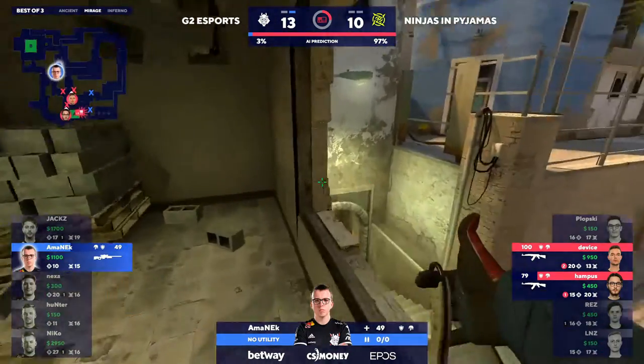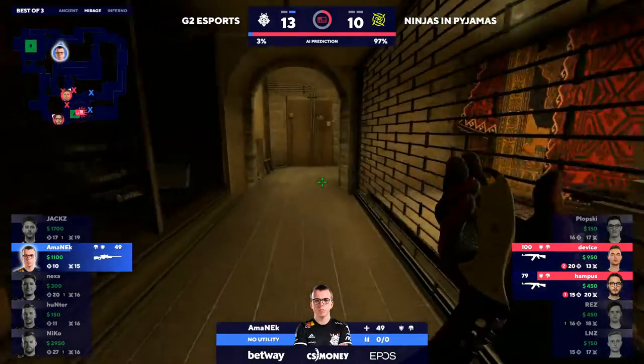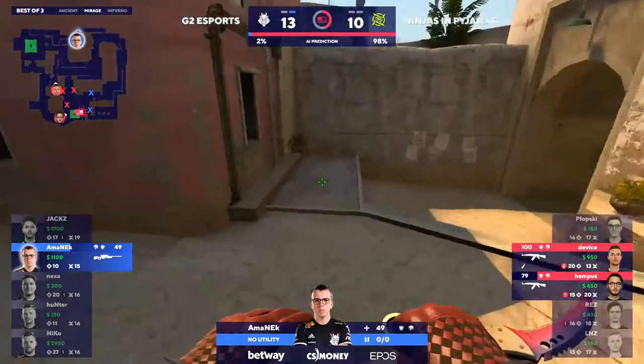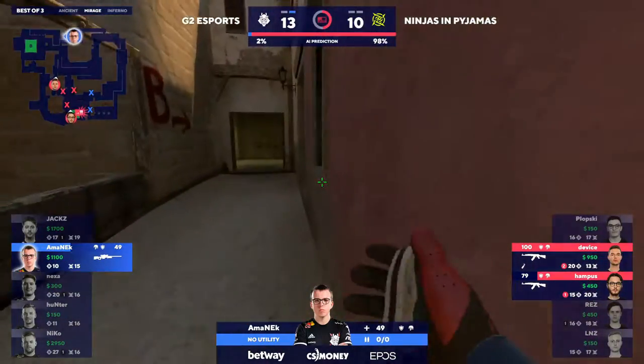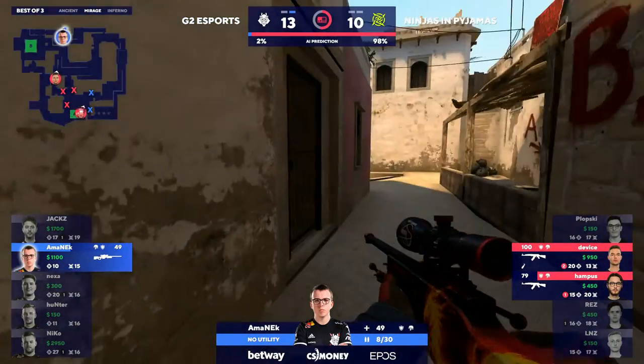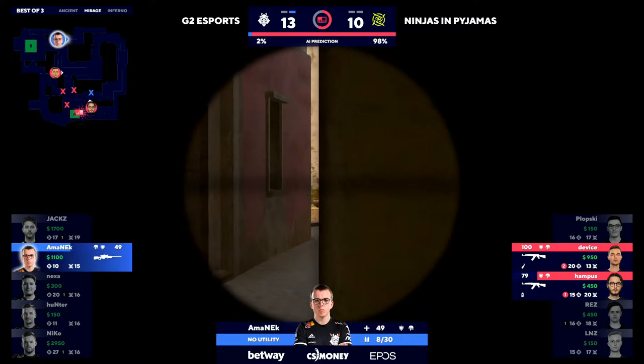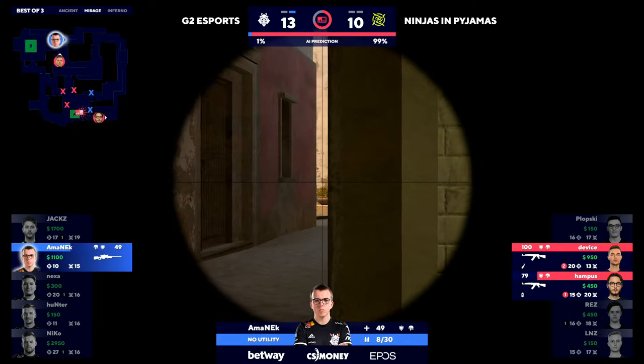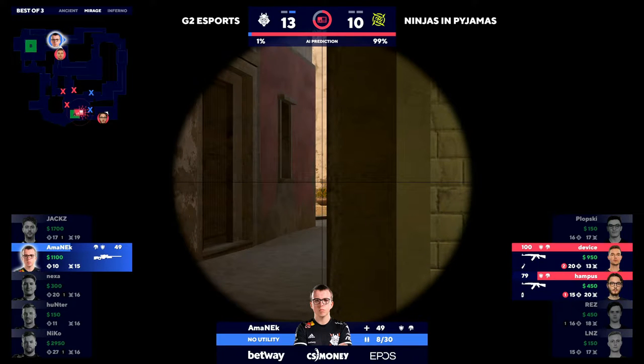Almost was looking the wrong way in spite of the information. Amanek — not a lot of cash. He had a great opportunity to stop that hit. He missed one shot as he came up — it's not necessarily an easy shot when you're peeking into gunfire, which is never comfortable. But that one shot missed might have been what turned it for G2, what alleviated some of the pressure on those A defenders. Good trading from NIP.